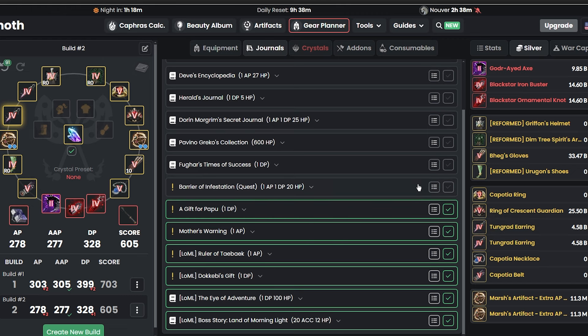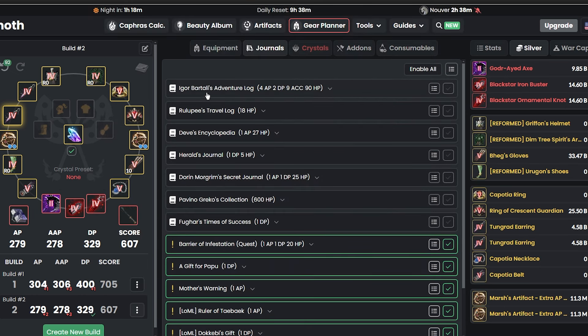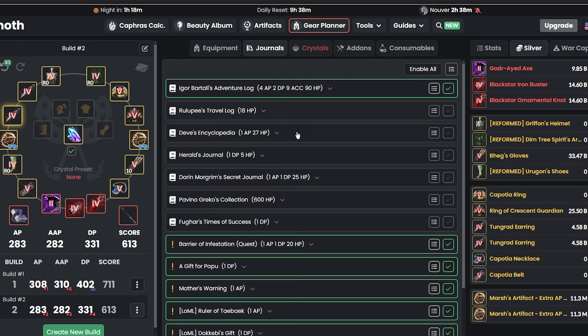Barrier of Infestation — I made a guide for that — basically takes five weeks and you can start with just PEN Tuvala gears. Also do the Igor Bartelli's Adventure Log — that will take some time, so start as soon as possible. There are also D's and Doran journals which give 2 AP, but those are kind of tricky, so work on the easier ones first and then tackle those.